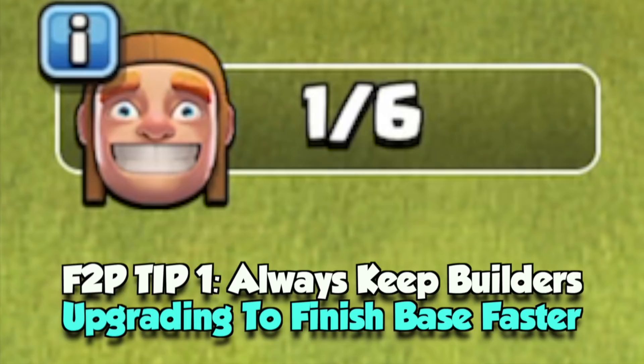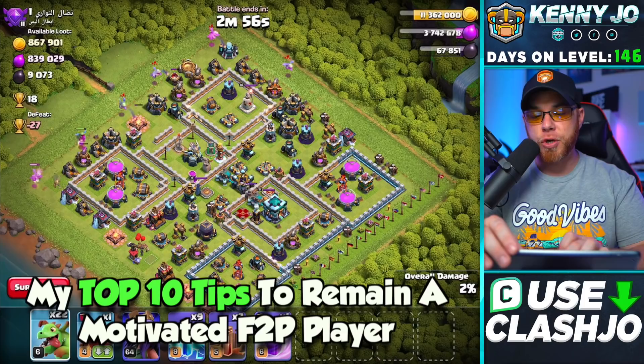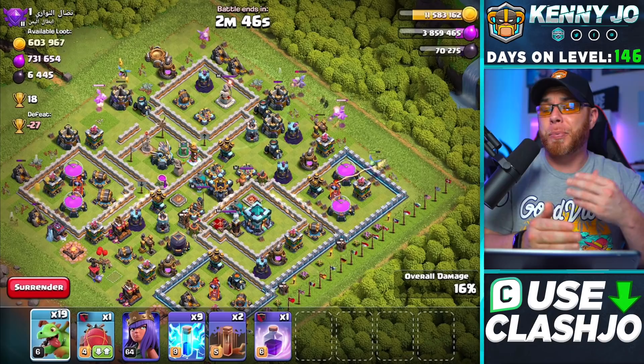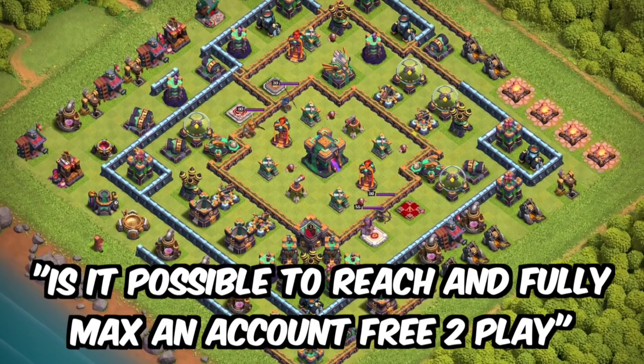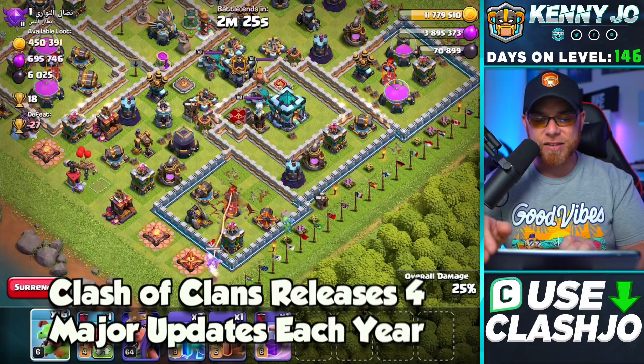We grind non-stop. The best way to play Clash of Clans free to play is to keep your builders down at all times. Right now we do have a builder available, so in today's episode we're going to discuss some tips on ways to keep you motivated to keep working on your villages if you are playing free to play. At Town Hall 12, things slow down quite a bit when it comes to progression — it's really designed that way. A lot of players ask: is it possible to max out your account all the way free to play?